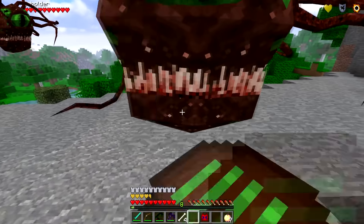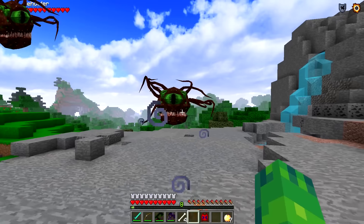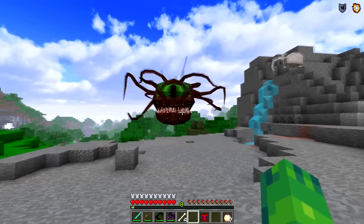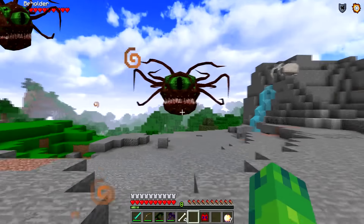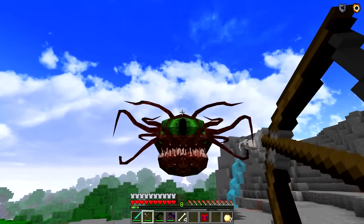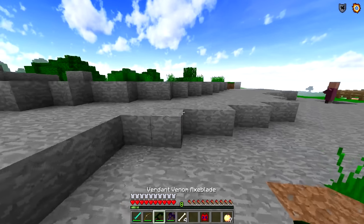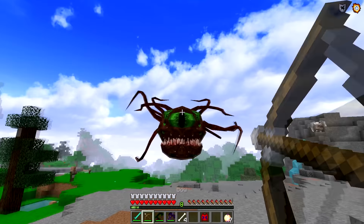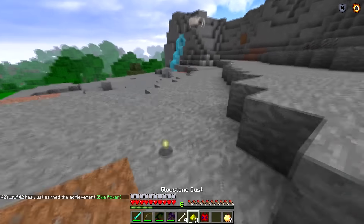Alright, guys, here we have something called the Beholder. Oh my goodness — this is a giant-eyed octopus with tentacles waving in the wind. Okay, this is... oh! That actually scared the poop out of me. Alright, let's snipe him in the eye — I think that's the only spot that you can actually hit him. How much health does he have? Not a ton. He's not really that hard to defeat, but he is scary. You are one ugly dude. Let's just snipe you in the eye. There you go — now he is gone. He drops Glowstone for whatever reason, but hey, I will take it.